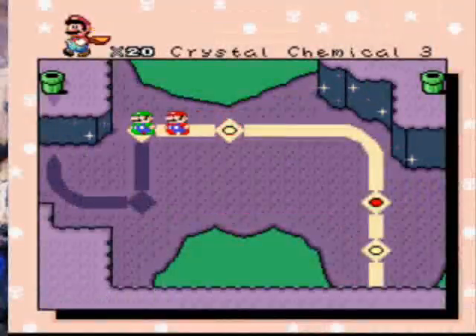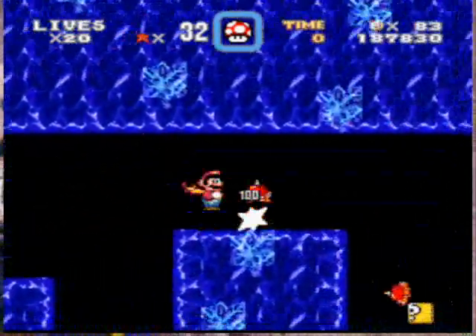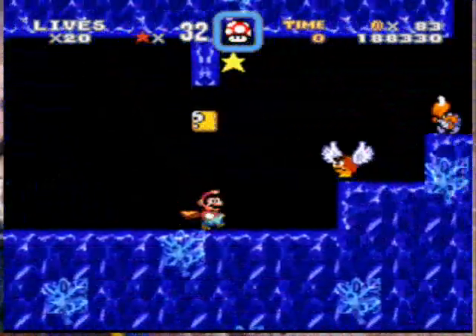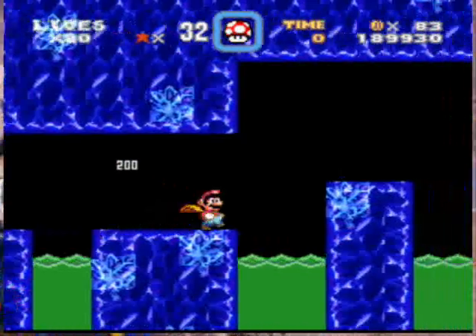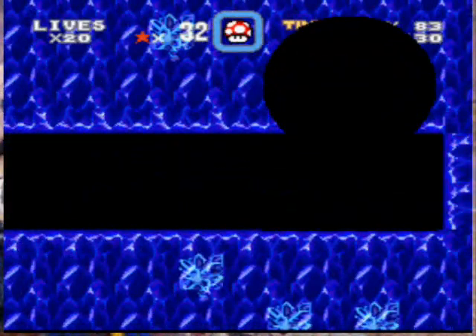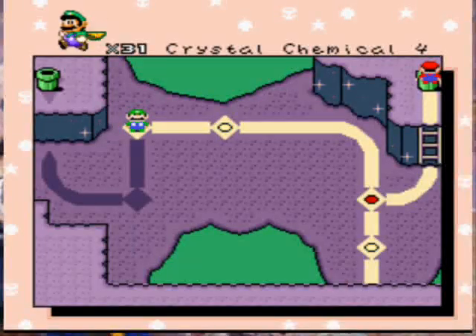Crystal Chemical 4. Scratch what I said about Crystal Chemical 2 — you can actually access the secret exit, and it was right under my nose. So let's go look for it. So all this stuff we were talking about — getting a Yoshi — that's in Chemical 4. So we're gonna avoid the trinket; we don't need it. Where is the secret exit you ask? Well, there it is. There we go. Let's do Crystal Chemical 4.